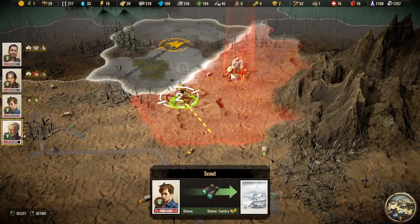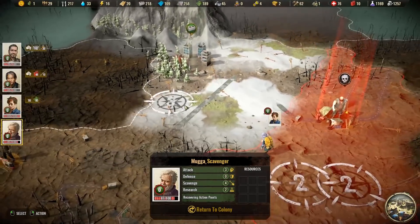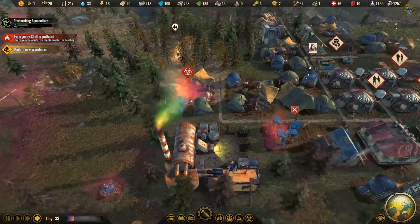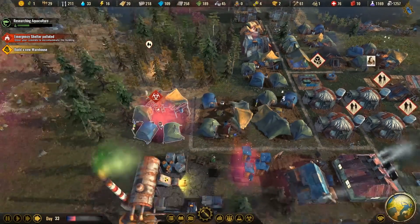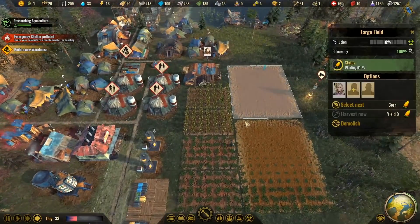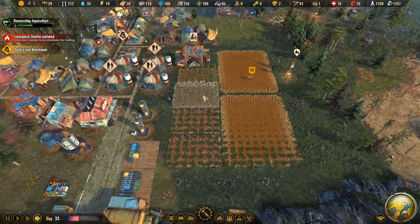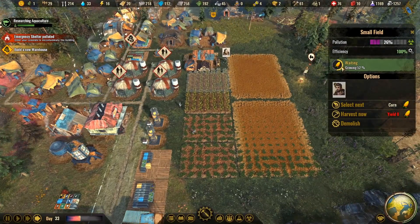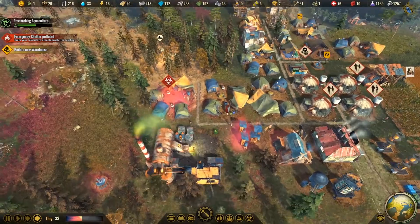Let's do some more scouting and clearing of enemies. Nothing here except concrete — that's a welcome sight. Looks like we're running low on wood; we'll need a lumber mill at some point. Unfortunately, we're low on population. Food comes first though, so we'll put all our people toward gathering that. Yields are low because the corn isn't yet fully growing.